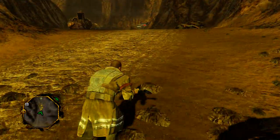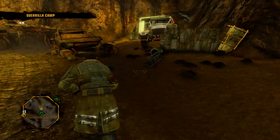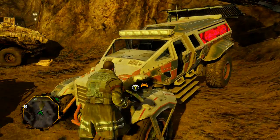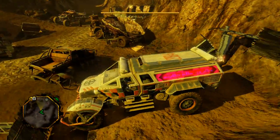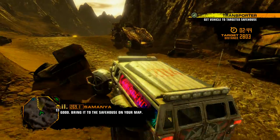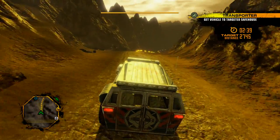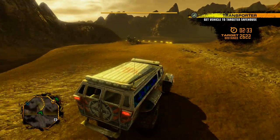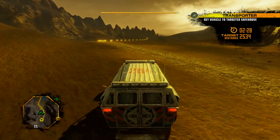Well, I sent those things flying. What do we got here? Is this the main objective? Get in the car? Sam, I'm getting a signal from this vehicle. Good - bring it to the safe house on your map. Oh my gosh. Alright, get this thing going. Go away, marauders - no one's got time for you.